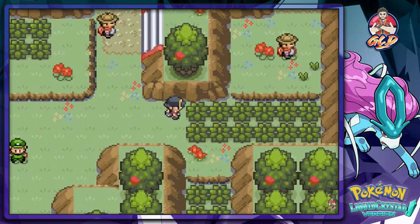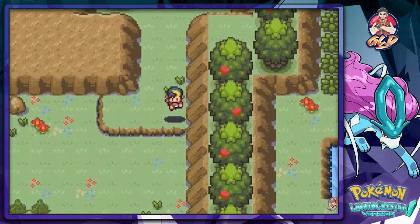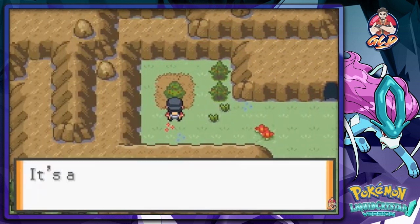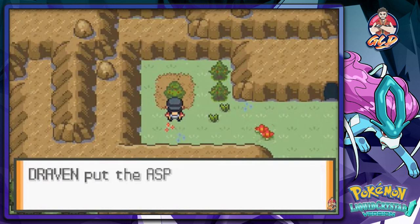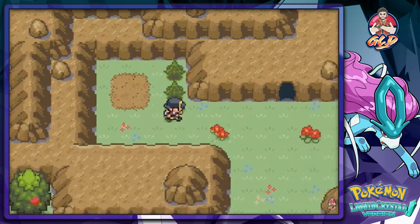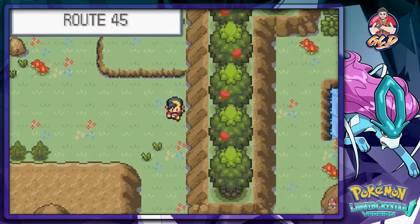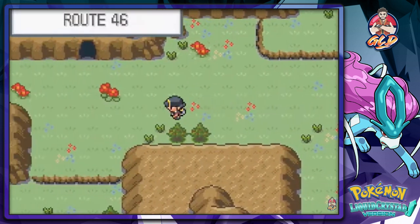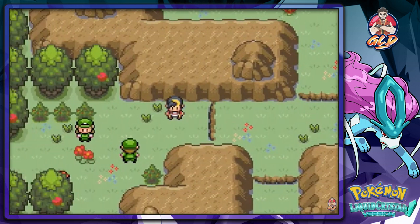Let's see what is beyond the ledge here. We already know what's there — this goes into the cave, which I'll explore maybe sometime soon. Found two Aspear berries. Both paths lead to this area, so let's go right down here and find ourselves some more Pokemon battles.